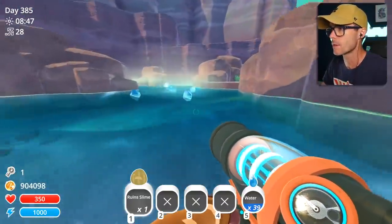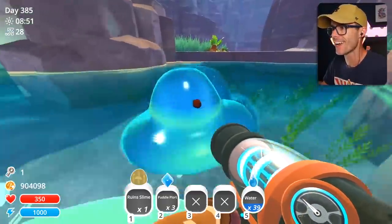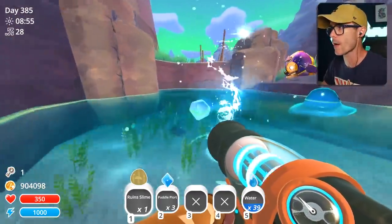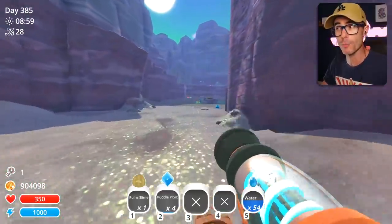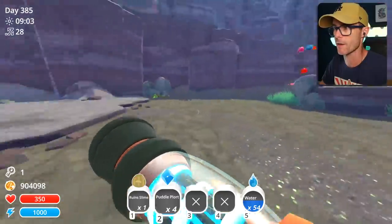Oh, there's a couple! Nice — go ahead and grab those. These guys are just chilling. There's no other slimes around so they're super happy. Let's go over this way though — we've got some puddle plorts. Let's see what happens when we combine these things with some other slimes.